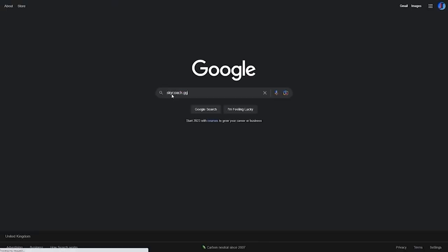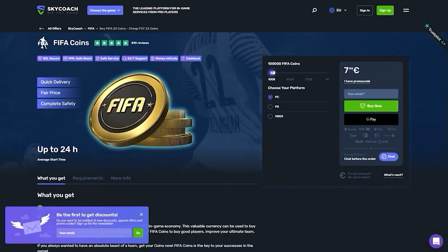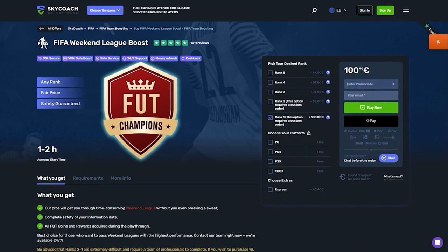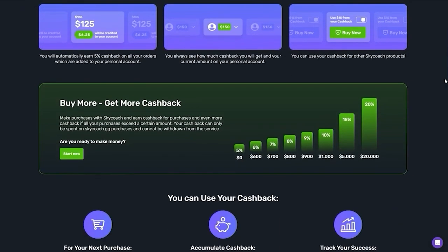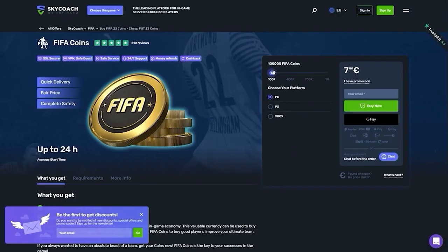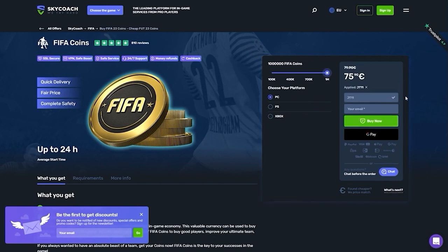I'd like to tell you about Skycoach.gg. They offer many features within the FIFA franchise, from FIFA coins to FIFA weekend league boosts, from trusted sellers, pro players, and are the best prices on the market currently. They have fast delivery, high quality services, lots of games, and also a cashback program. The more coins you buy, the more eligible you are for cashback options. So if you want to buy FIFA coins at the best price, click the link in the description of this video. There will be an active promo code for 10% discount for my subscribers — all you have to use is the code JT11 at the checkout to receive this bonus.